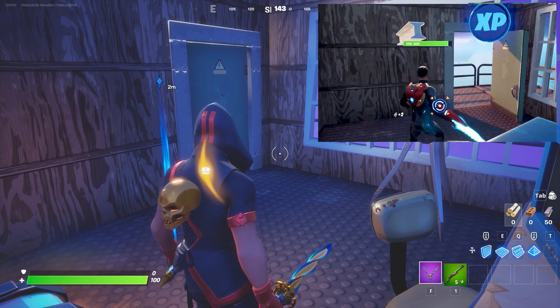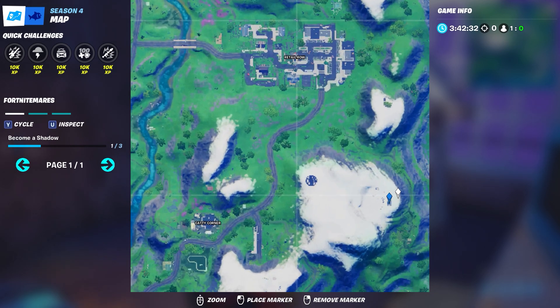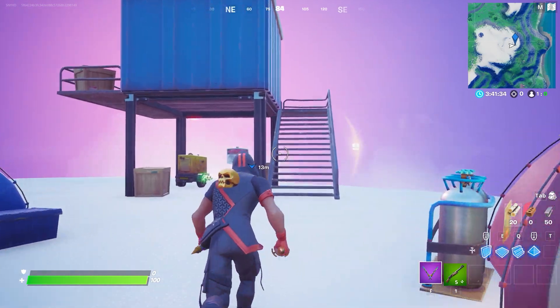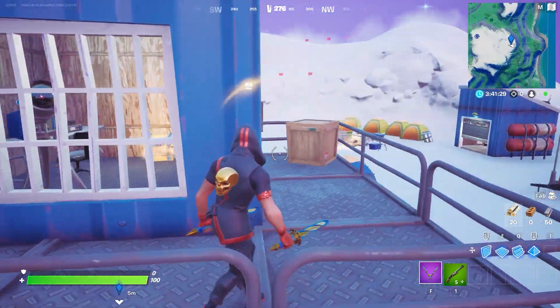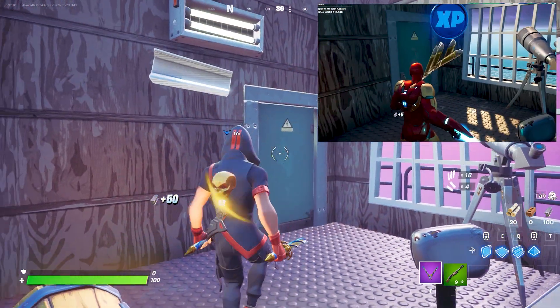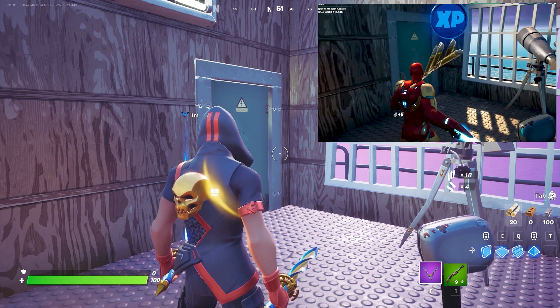The third blue XP coin is located in a similar place but this one is on the right side of Catty Corner, exactly on top of this mountain. It looks a little bit similar but it is different. Once again, break this machinery and you will have your third blue XP coin for week 9.